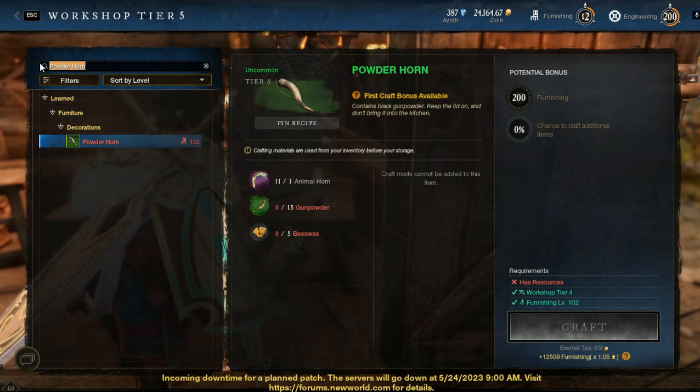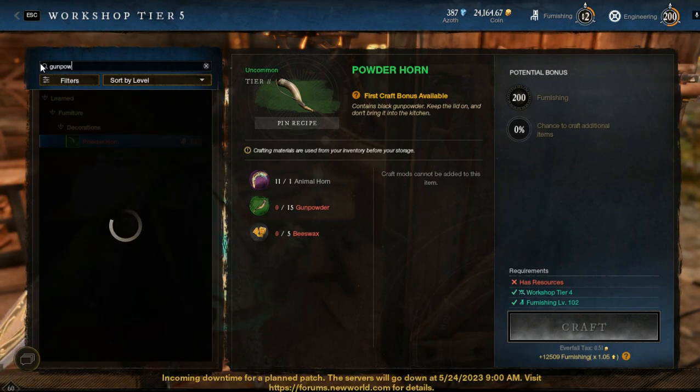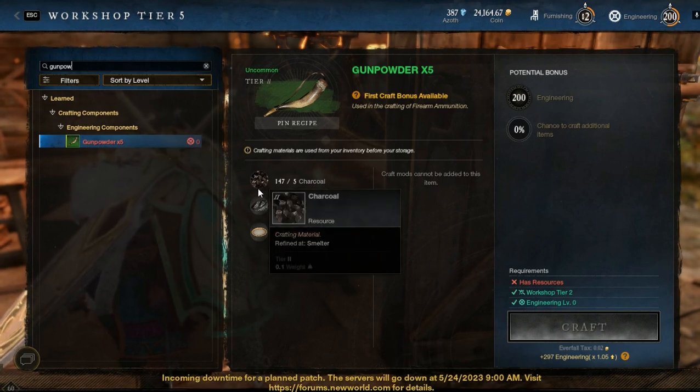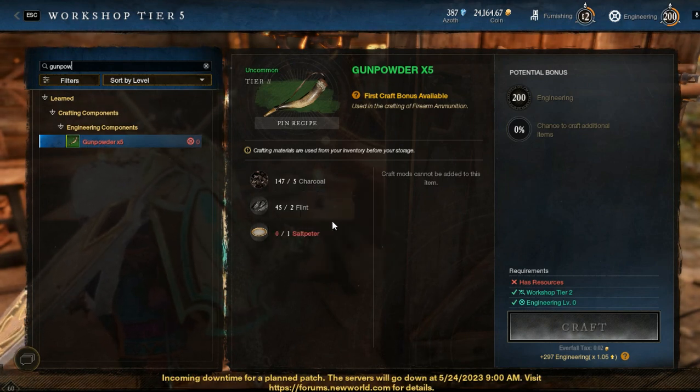You must also craft gunpowder — it's not a problem. You can craft it from zero level engineering. It only wants charcoal, flint and salt powder.